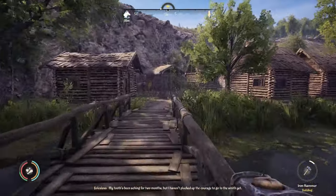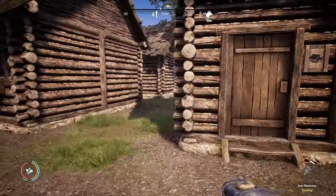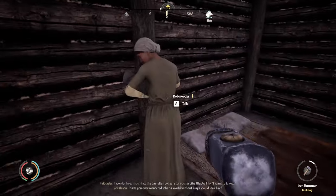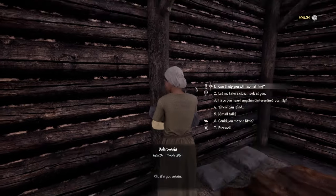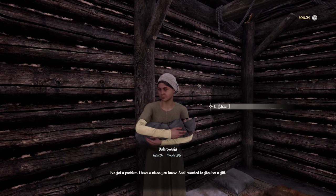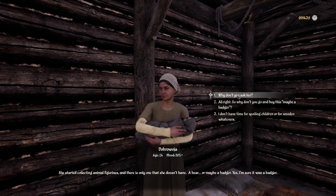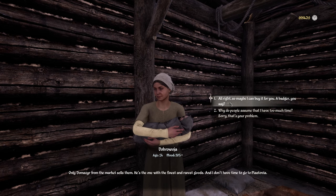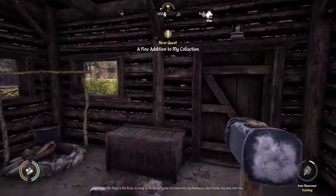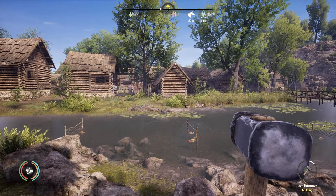'Stefan keeps getting bigger and bigger and soon he will cover everything.' King Stefan the green conqueror — an expansionist! 'Stop making fun of me. There is a mixture that can help fight it off — if you consider me worthy of killing Stefan, bring me the mixture.' 'I'll bring you the mixture.' 'Thank you.' I was hoping for something a little more murdery but oh well. Then Dobroja — she's with child: 'I've got a problem, I have a niece who started collecting animal figures.' She wants a badger — a wooden badger figurine.